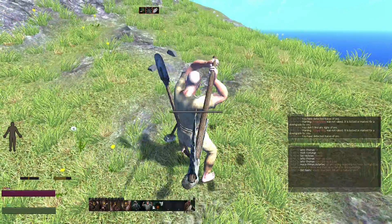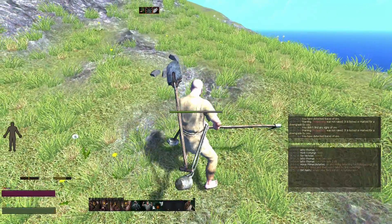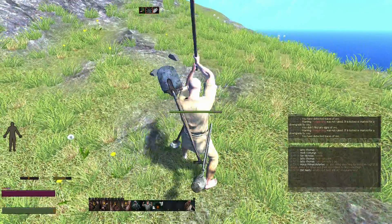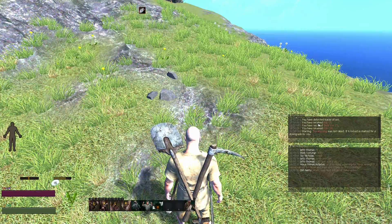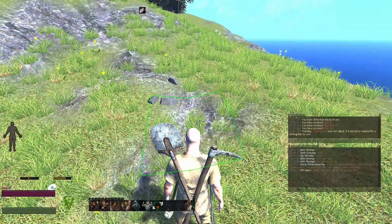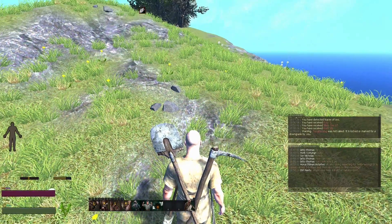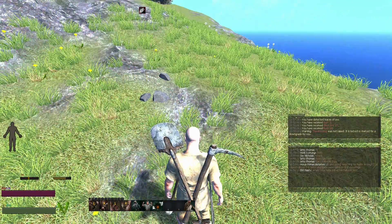So start digging a tunnel. You've got to break into the ground to get down there. Dig away. And boom — look at that: 5 rock, 17 silver ore, 18 more rock. The silver mine is right here. And that's it — that's how you find ore, and that works for all ore.